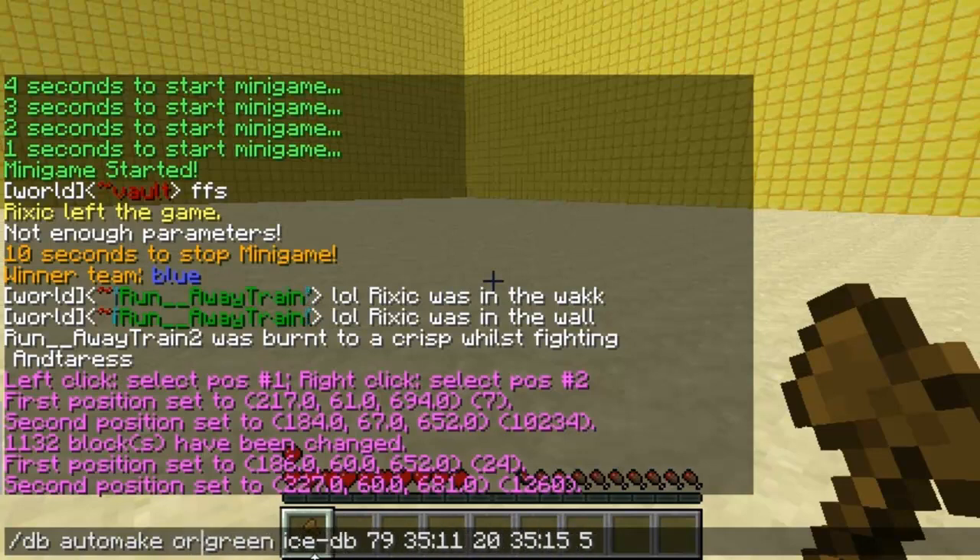Then you've got the name of the arena - so IceDB is the default one on the website, but I'll just change it, get rid of the DB and call it YouTube. 79 is a block ID, so you can change this because that's Ice - you can change it to Wool or whatever you want the floor to be. So I'll change it to a type of wool, then the next ID is another type of wool.